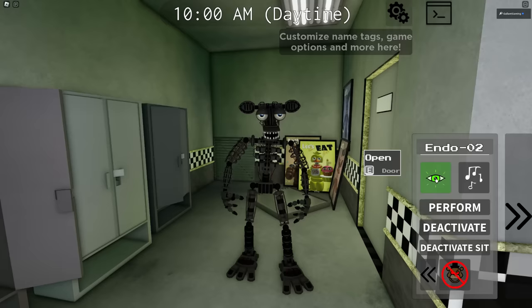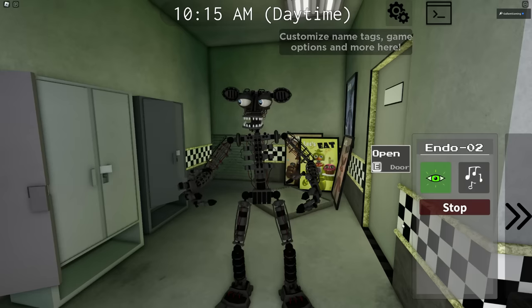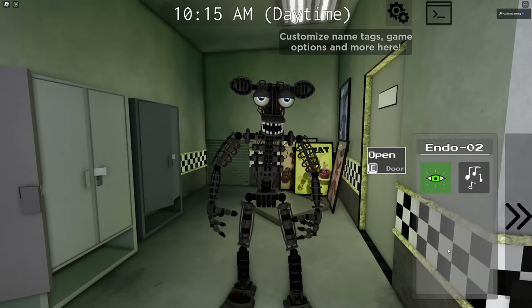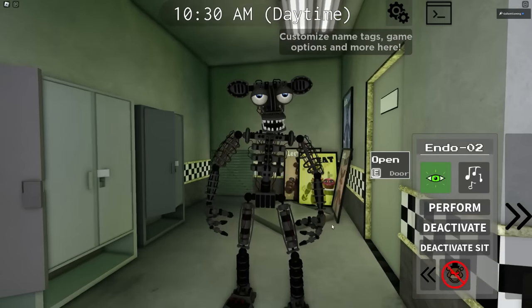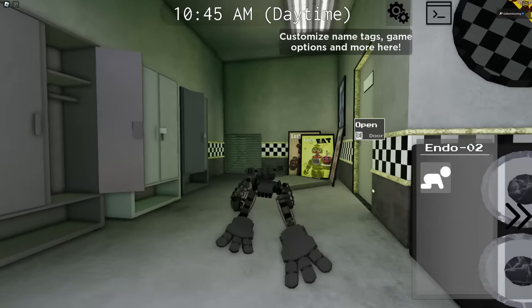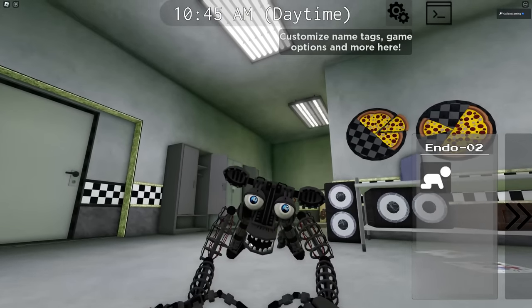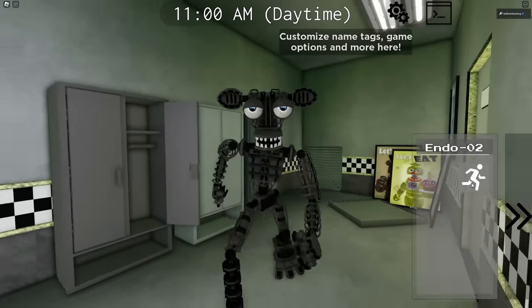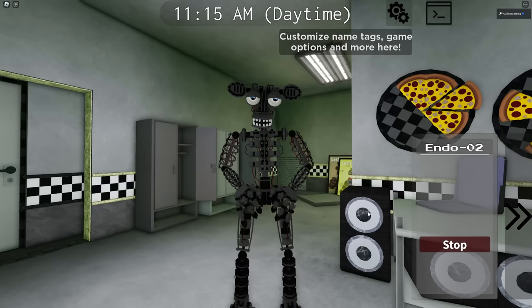For Endo Zero Two, we have a night vision, a song, a perform, a deactivate, a power back on, a deactivate sit — and we can stand him back up. I just want to say, this endo is so detailed — look at all the wires everywhere. And then we have a crawl. It makes sense that it would have everybody's animations like Chica, Bonnie, Foxy, because it's the endo — it's everybody. I don't like the way he's looking at me. Let's get you off the floor, you're creeping me out. Then he'll eventually stand back up. We have a sprint as well — he has everybody's poses too. Why is he standing like a cowboy? Yeehaw, partner.